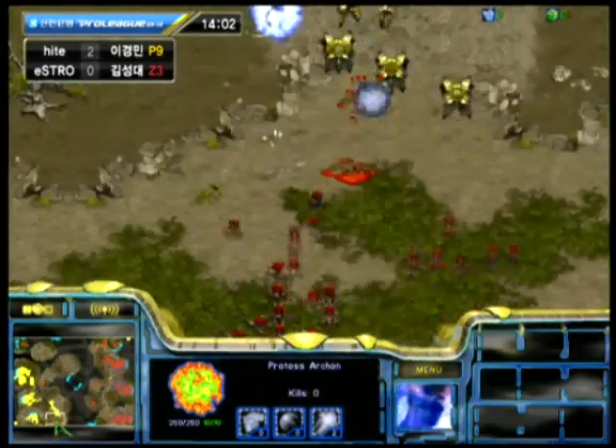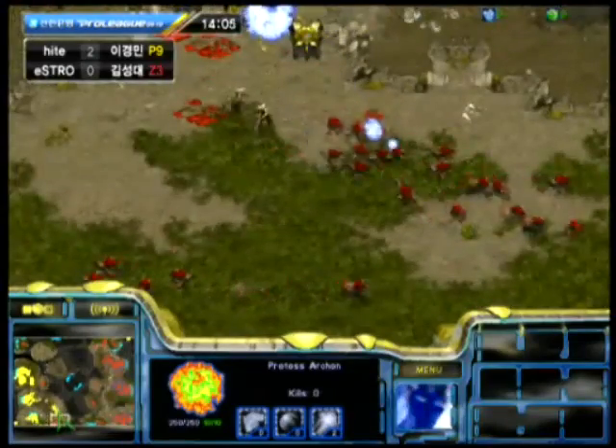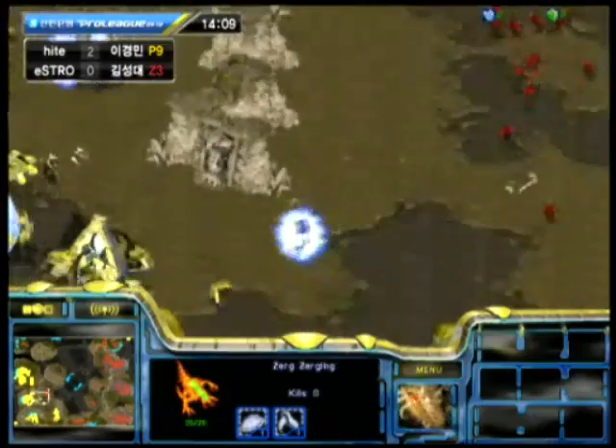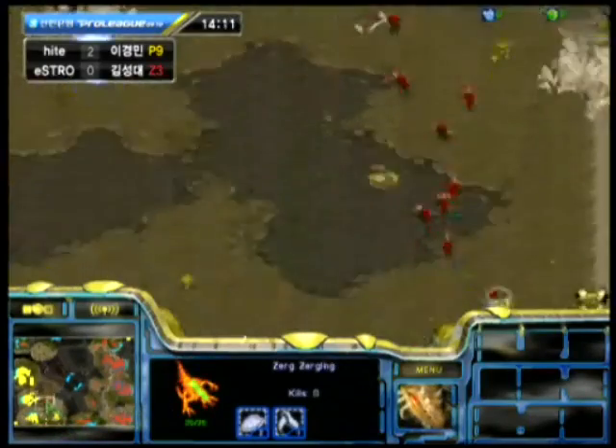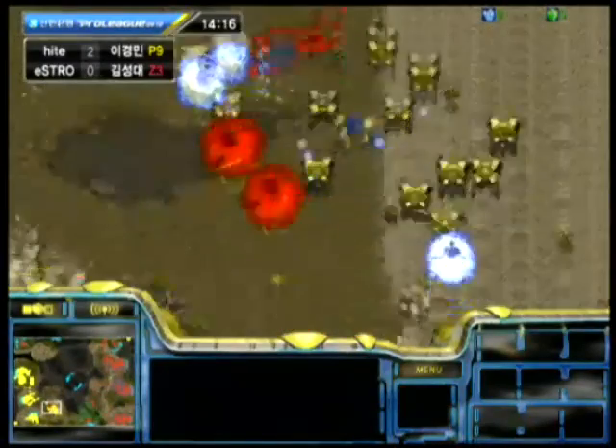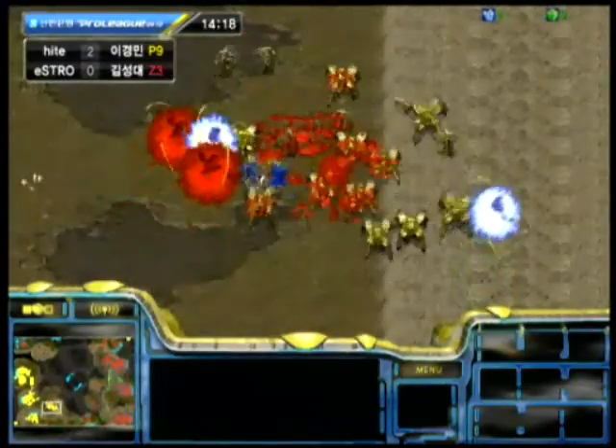This is a couple of control groups of Zerglings that were looking like they were going to attack that base in the southwest, but Harangi was actually able to stop it. He had, I think, five cannons there, and those Zerglings just weren't ready to go in there without a Defiler to put some Dark Swarm down on it.